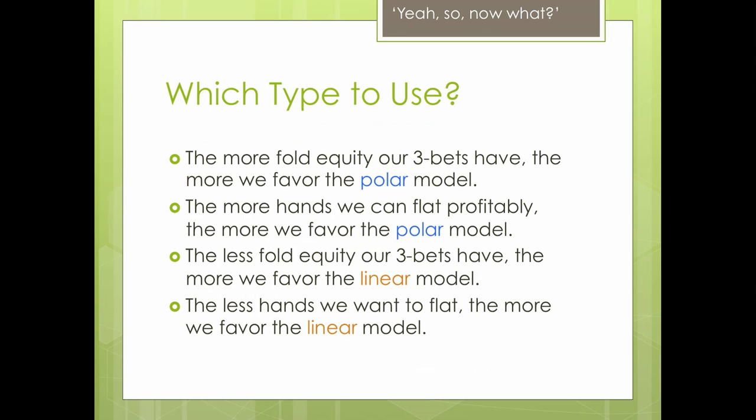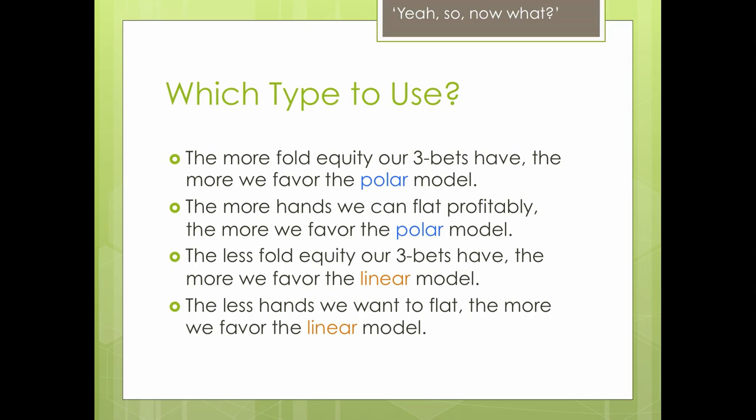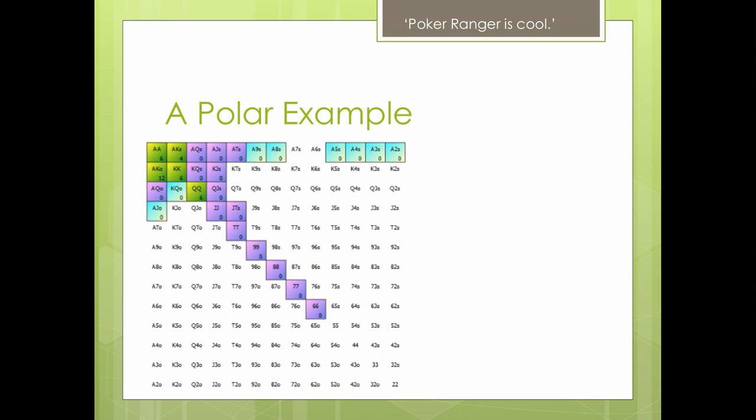So which type to use? Here are four general rules. The two concepts are fold equity and how happy we are to flat. First: the more fold equity our 3-bets have, the more we favour the polar model — like against the regular who's folding a lot, we have a 3-bet bluffing range. Second: the more incentive there is to flat, the more we favour the polar model. We've answered very high to both of those questions — a good amount of fold equity and a lot of incentive to flat. Therefore polar.